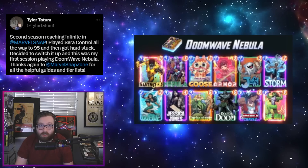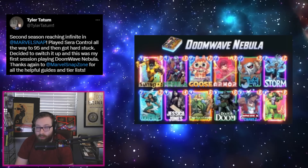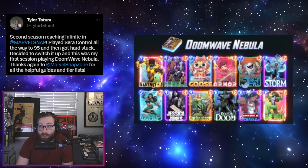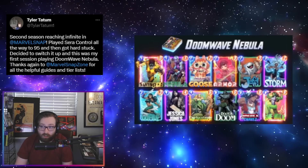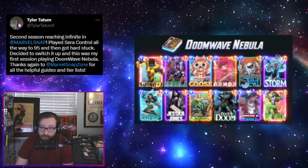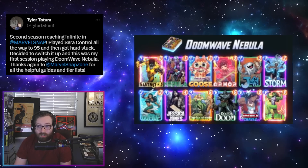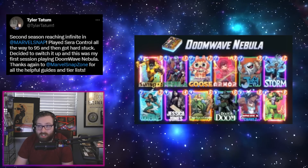If you're not as into the death and destroy element of Wave decks, you can definitely still do well with a normal Doom Wave version, which we can see from Tyler Tatum. He went with a bit more of a lane control focus, having things like Storm and Goose to make it awkward for the opponent. Goose can be especially powerful with Wave, as unless they have a cheap card that gets reduced — like Stature, She-Hulk, or Miles — they're not going to be able to play into the Goose lane on the final turn. Cool to see Jessica Jones seeing a bit of play again in these style lists.